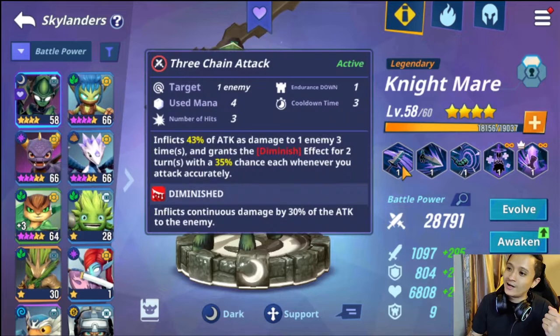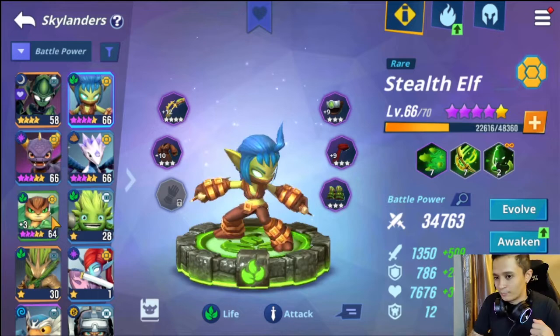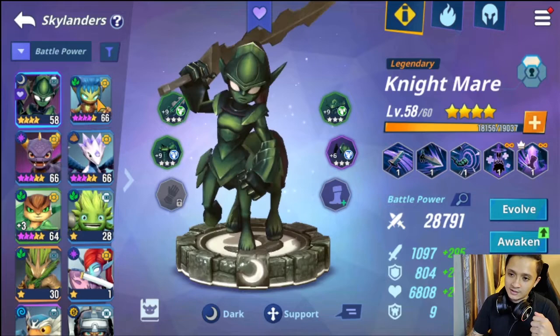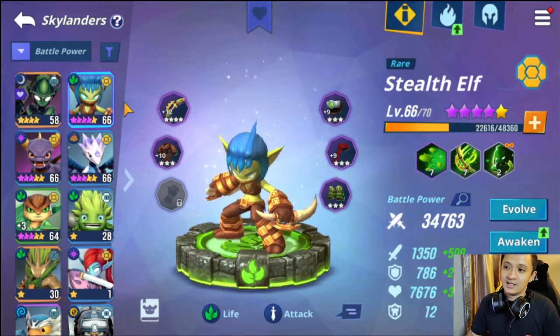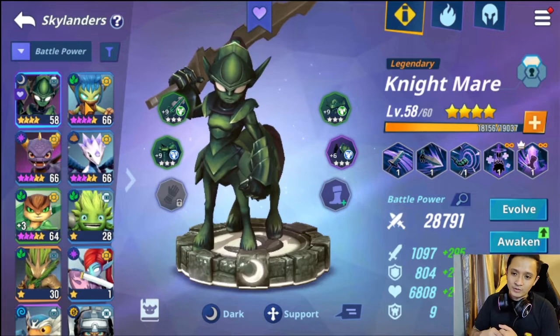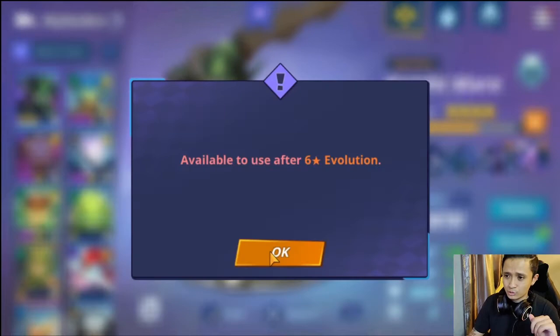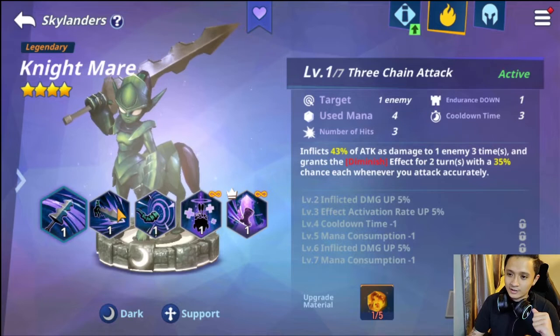I was running Nightmare, a dark legendary — I thought 'I need to play her.' But look: 4 mana on one skill, 3 mana on another, 4 mana on a third. Meanwhile my main DPS units, Stealth Elf and Tough Luck, cost only 2 mana each. So one of Nightmare's skills is equivalent in cost to two of Tough Luck's skills. And Nightmare doesn't do as much because she's not super boosted to max, not skilled up to max, and she's losing stats from the missing super boost levels.